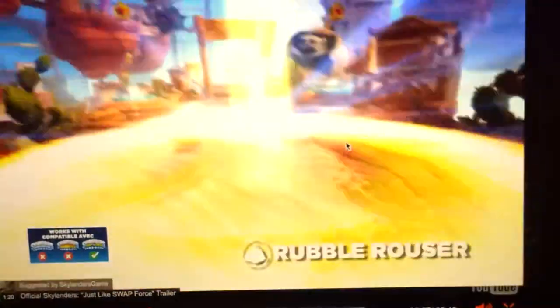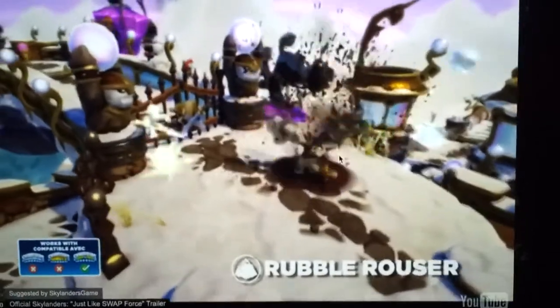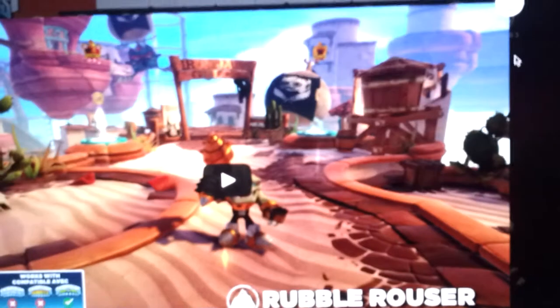This guy's coming out of Wave 3. He can go underground and let rocks come out of the ground, and he can use his big hammer to drill, like Grilla Drilla.